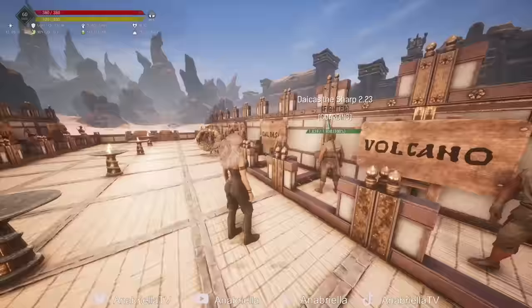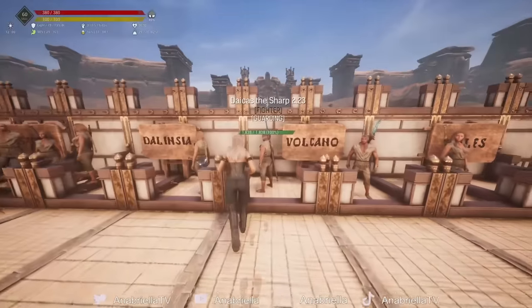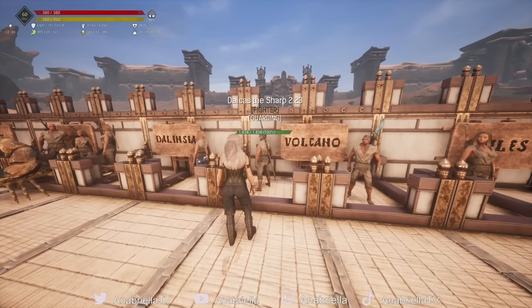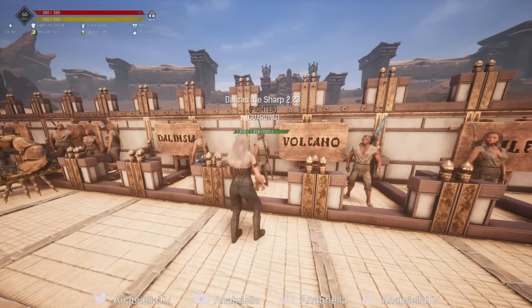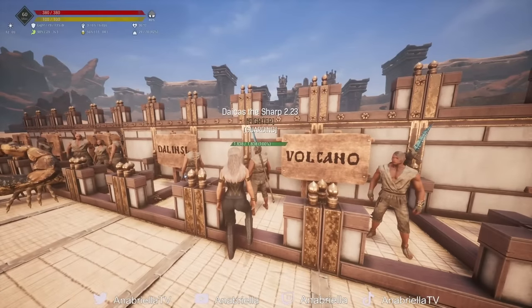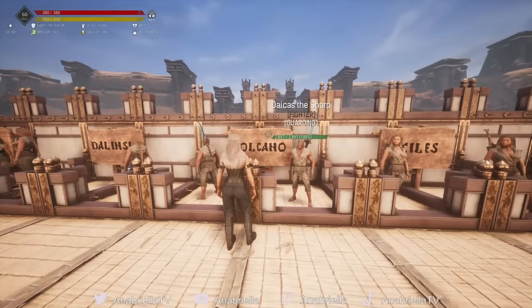Volcano thralls — all the volcano fighters have the same damage modifier and they're exactly the same: Dacus the Sharp, Spinus the Marauder, Kisses Flesh Terror, Eri the Ravager. If it says 'fighter', they've all got the same damage modifier and the same stats and health. I've just got Dacus the Sharp here as an example, but he's the same as the others.